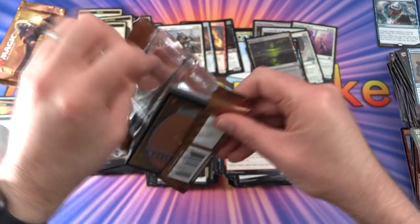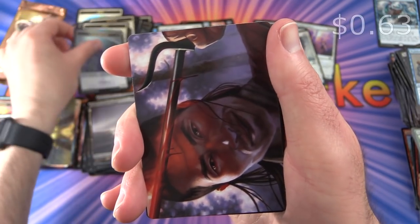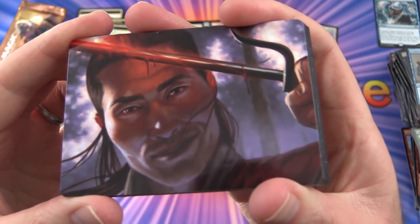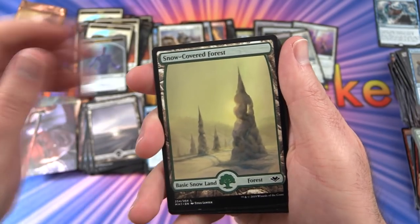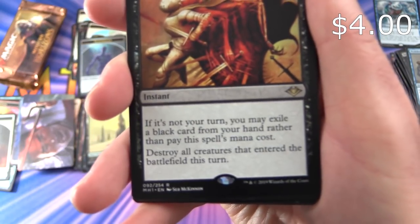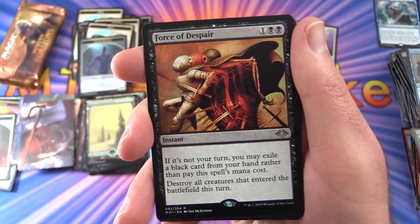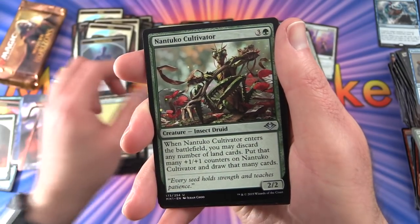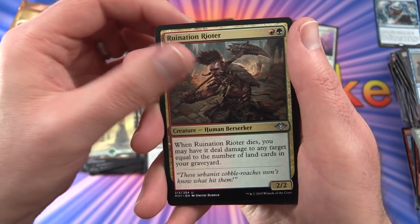Three packs left. Pack 34: Shapeshifter token. Also pulled Insect Druid, Frostwork Bastion, and Ruination Rider.